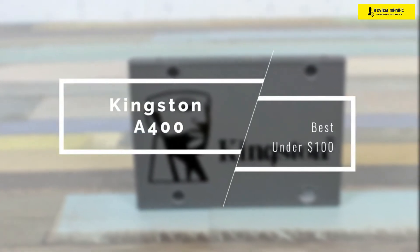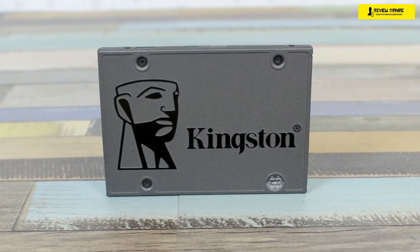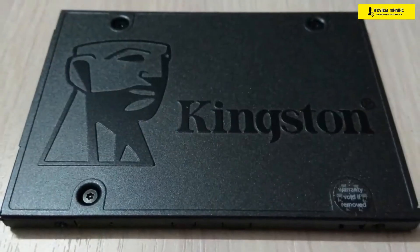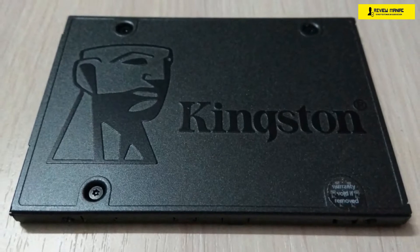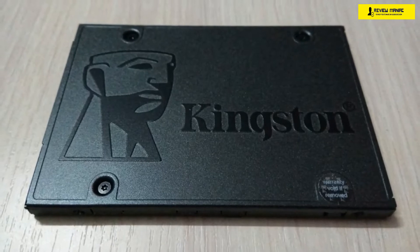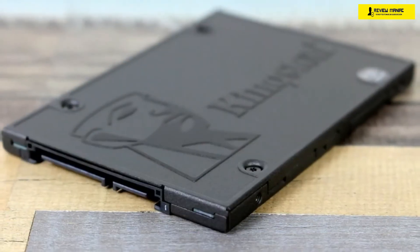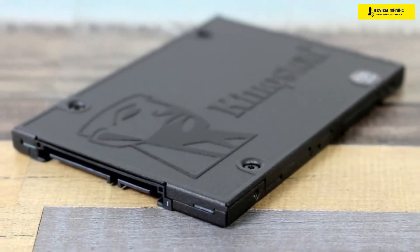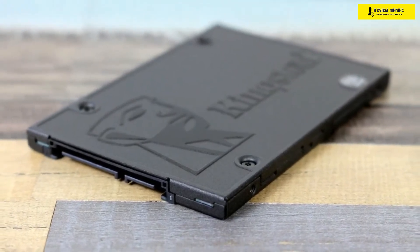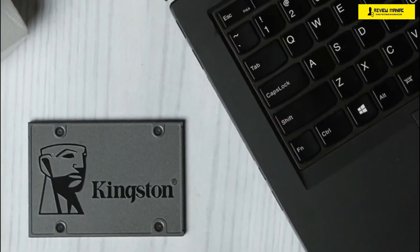We're going to start with an exemplary SSD drive that has a very low initial cost: the Kingston A400. This SSD costs well under $100 despite having 480 gigabytes of storage, and it has gathered a large number of positive reviews praising its performance. It comes in different sizes: 120, 240, 480, and 960 gigabytes. Read speeds are the same at 500 megabytes per second across capacities, however write speeds differ — 320 for 120GB, 350 for 240GB, and 450 for both the 480 and 960 gigabyte models.